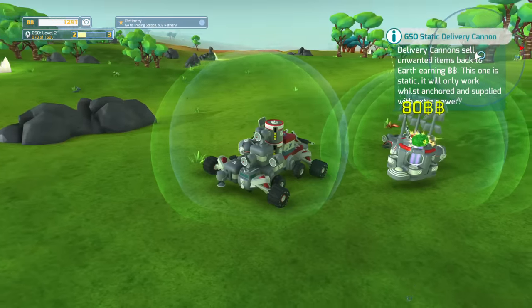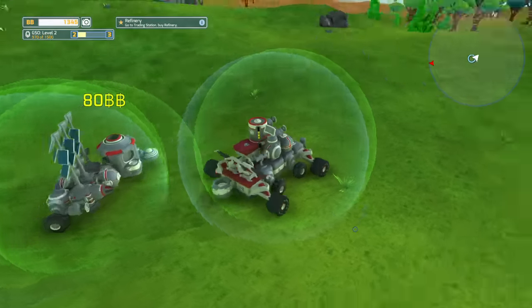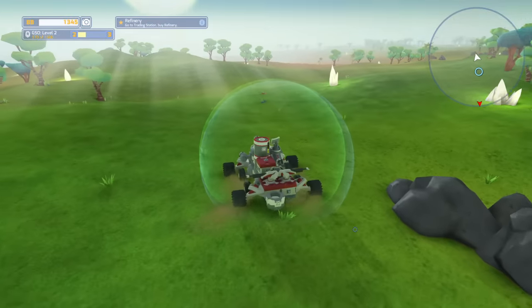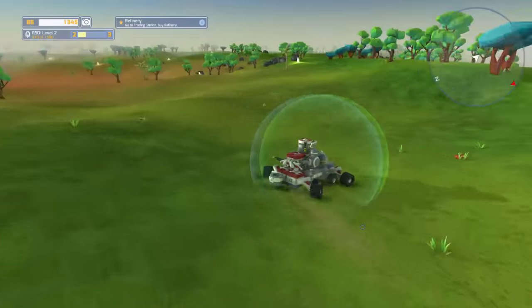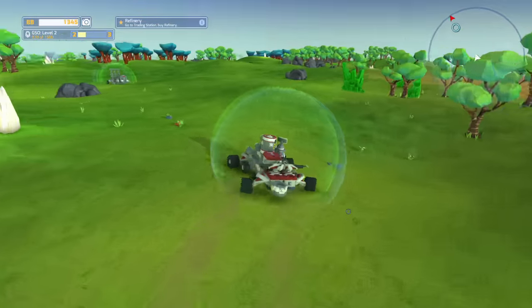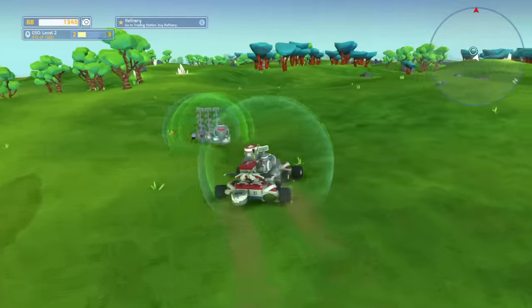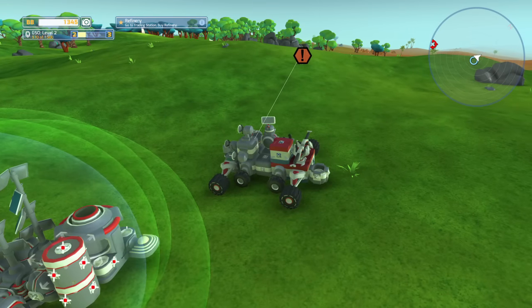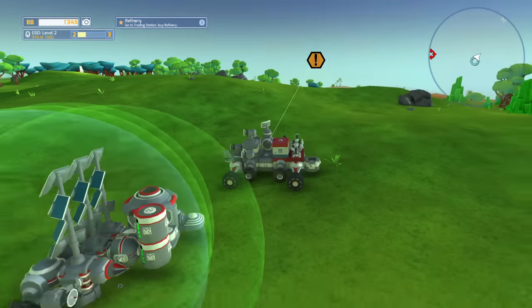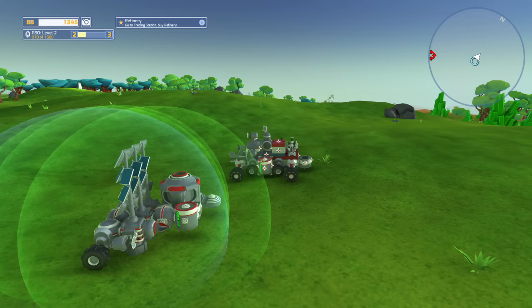We're just going to pick it up with this little tractor pad. It's based on proximity — you pick it up and drive over to your receiver, and you can park it like that and it'll pick it up and then it'll throw it in there, and this will sell it. 80 Build Bucks — that's how you earn money. Pretty cool. Go to the trading station and buy a refinery. So I'm going to head all the way back to the trading station. Let's charge our batteries first just in case we get attacked — I feel like that's bound to happen pretty quickly. You can charge these wirelessly eventually, but we have to find a part that allows us to do that first. Luckily they charge pretty quick with our three solar panels.